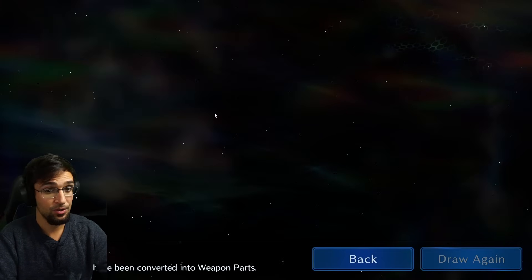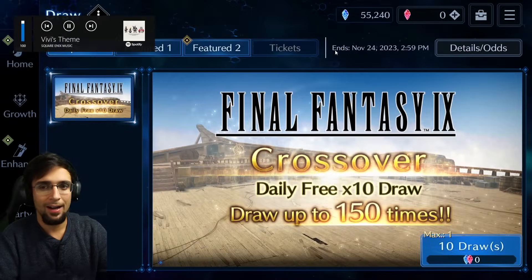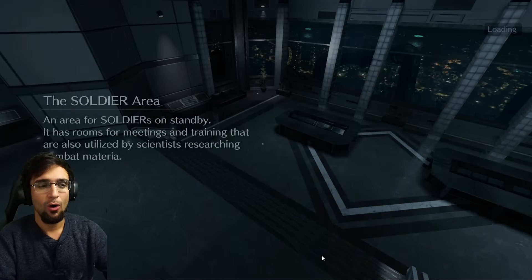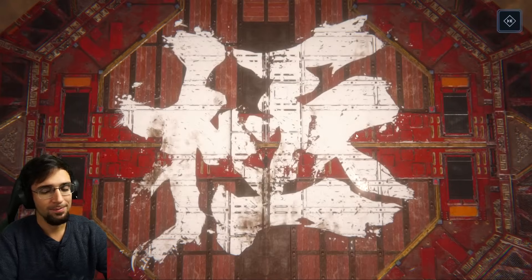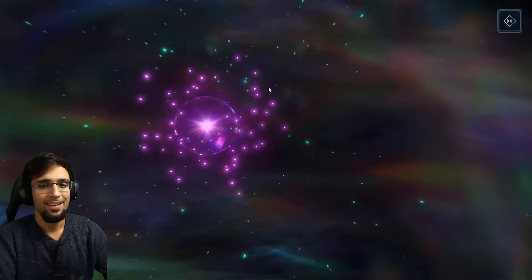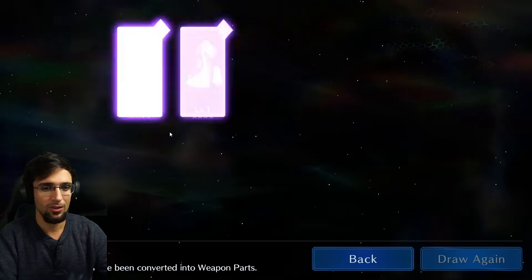Bad pull on that account — four-star Murus. Let me grab my other account. Here's my first account from day one: 55,000 crystals ready for anything I want to pull for. Hopefully this one has better luck. I'm gonna do the good luck skip — you guys ready? Good luck skip: no costume, but lucky five-star! There you go — my luck is just as bad as everyone else's. No YouTuber/streamer luck here.